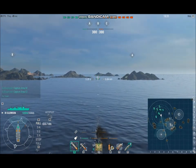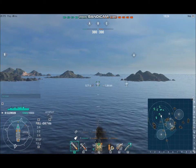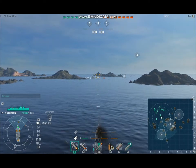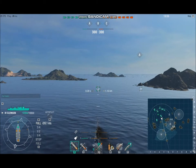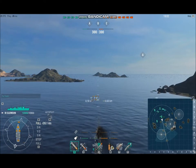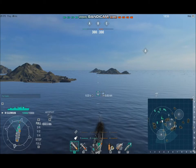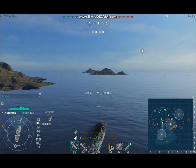Initially, I'm headed to A, and Clemson is leading the charge. I've got a pair of cruisers backing me up — I believe one is Furutaka, the other is Akuma. All three of us are headed to A, so I'm not going in alone, but I am going in with substantially less caution than you have to use in a random battle, and that's intentional.